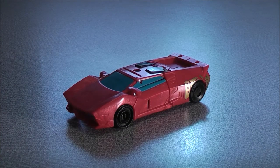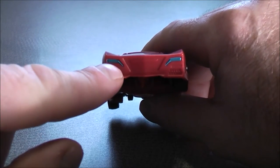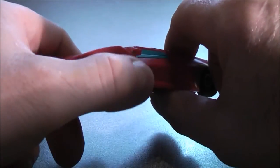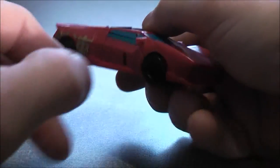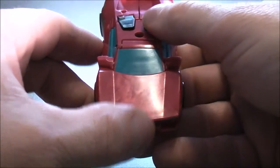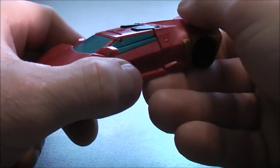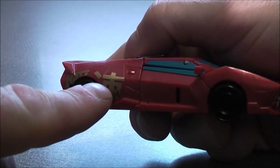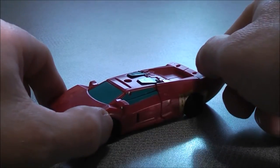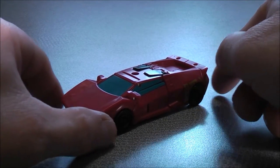Taking a look at Sideswipe's vehicle mode, he has a red colored paint scheme. He has some blue paint apps for the lights on the front, some more blue paint apps for the side windows on both sides, and blue paint apps for the windshield as well. He also has some gold paint details towards the back on both sides. That's pretty much all the details you're going to get out of Sideswipe.